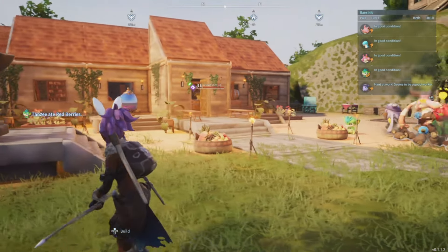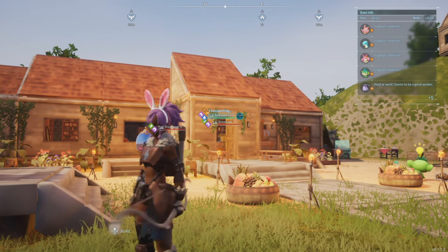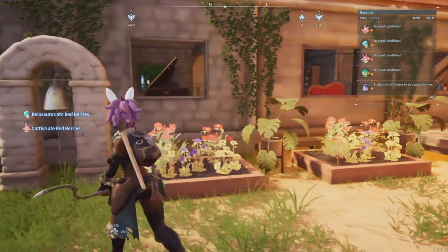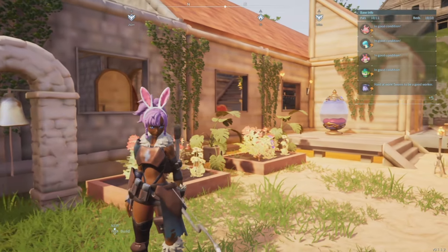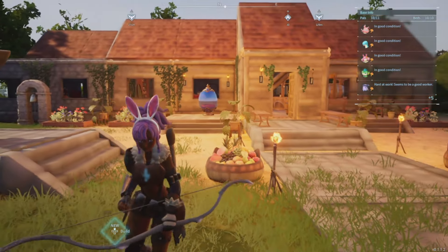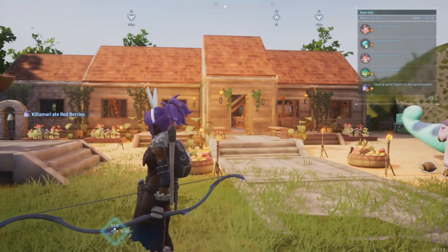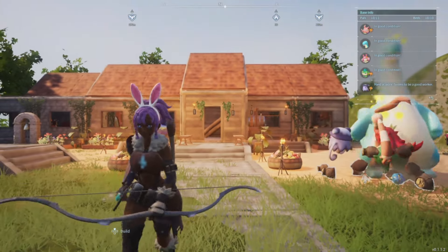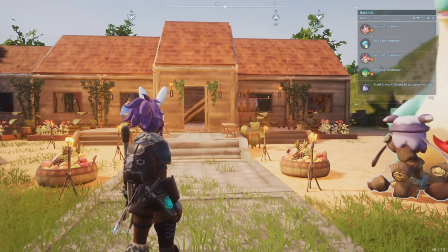First let's start off with things I think your base absolutely needs if you are striving to have a cozy build. Let's highlight the flower beds — look at them! They look so good. They really make the house look amazing. Like if you were traveling in Power World and you came across a house like this, it looks really inviting. It looks like wow, this person really loves this place, they're putting love in it.